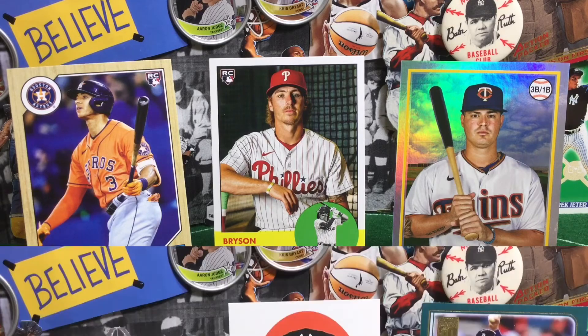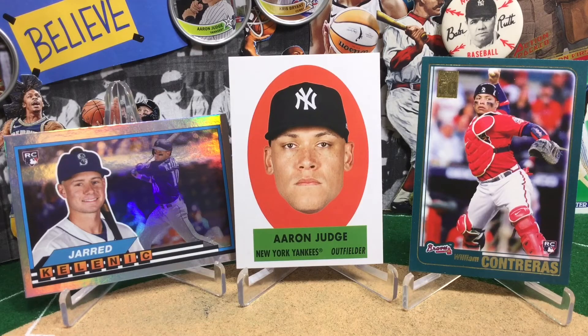Box number two did bring us a nice PC hit right there with the Aaron Judge card. We'll definitely have to keep an eye on Jared Klenick next year, see if he can continue to improve and have some staying power in the show. And it was great to pull a Wilson Contreras — dinged bottom on that card right there. One of those cards that's tough to keep in great condition because the color goes all the way to the edge, so any little imperfection jumps out at you. We also got that Brian Anderson numbered card, but it wasn't a rookie or anything too crazy. I'd love to hear from you in the comments which year, which set of Archives you thought was better out of this break, because I am truly conflicted.